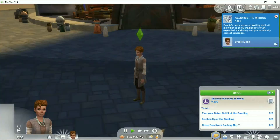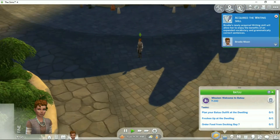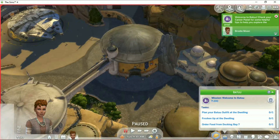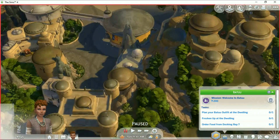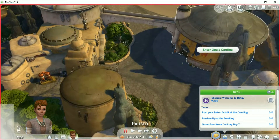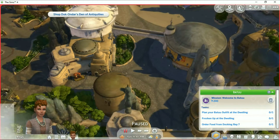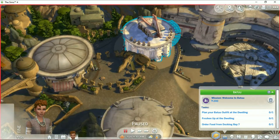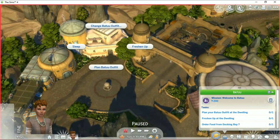Okay, so you've got to be on a mission when you're here. The objectives are: plan your Batuu outfit at the dwelling, freshen up at the dwelling, and order food from Docking Bay 7. Alright, well where's the dwelling? First of all, let's have a look at this place. I've seen the images — it's pretty, nice animation. Oh, this is blinking — I guess that's where they want me to go. I guess I'm supposed to go here to change into a Batuu outfit and freshen up.